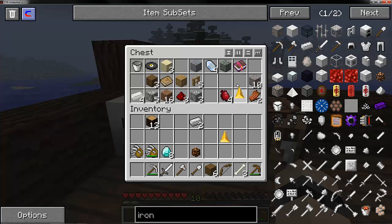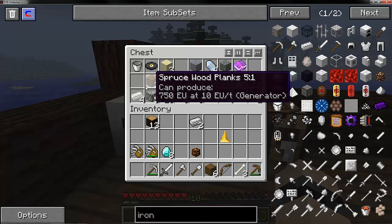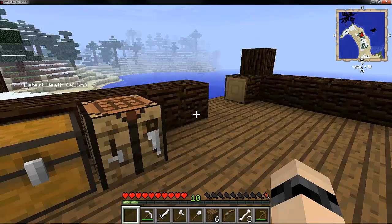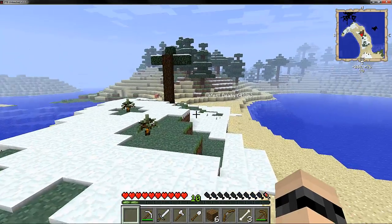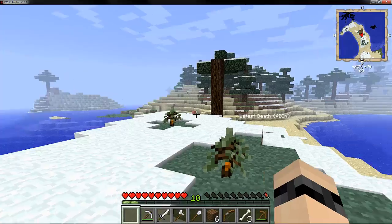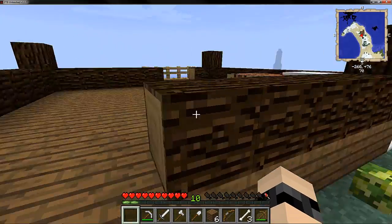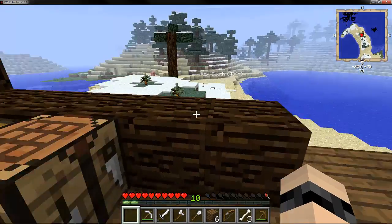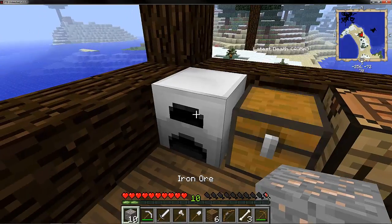We only have two force gems, so we can only make two. I think we're going to have to do that annoying first stage of mining. We have got eight diamonds. Oh, we can automate this - there we go, we got some of that.